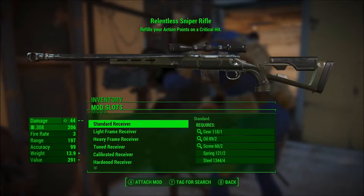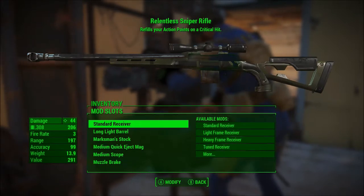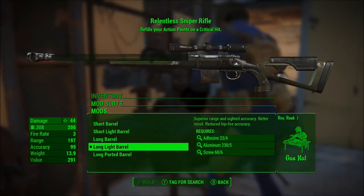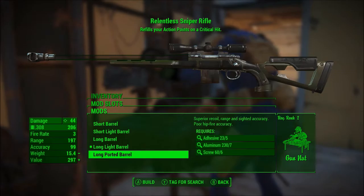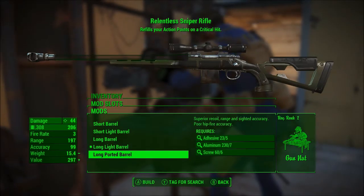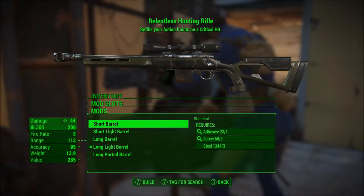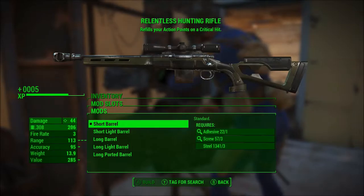I need to get this — oh, I already had the mod, okay good. Just need the long ported barrel. Hmm, this just adds weight unnecessarily and it doesn't really give me anything. So let's do the short barrel for this.